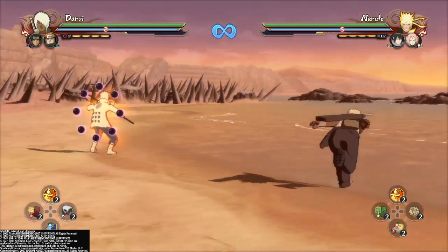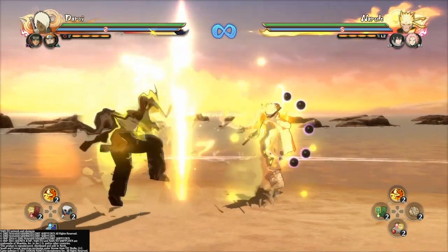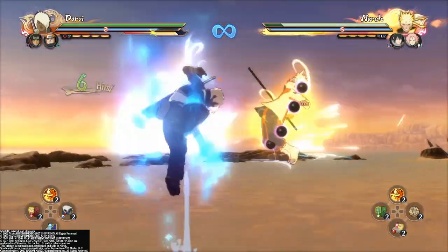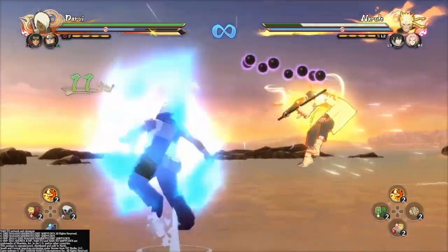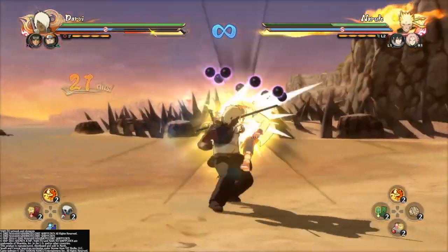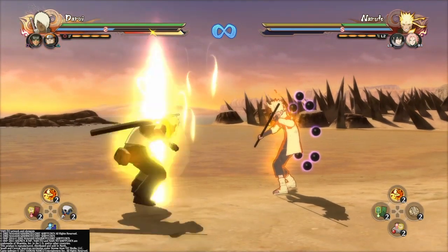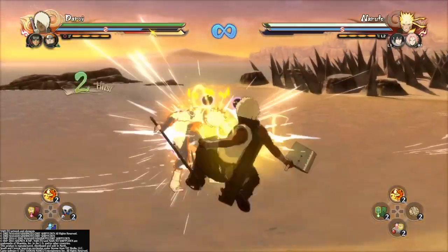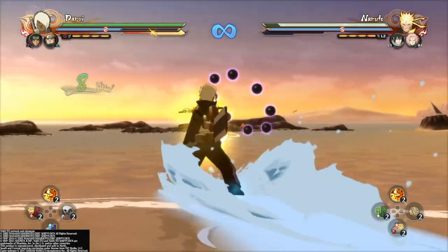Now we're going to be moving on to his air reset and stuff you can do off his air reset. Darwi's air reset is two hits — animate the third hit, just like that. And then you can get into a juggle. You don't have to juggle; you can do way more things than this, but that's just one method. You can also do a tilt — let me show you guys.